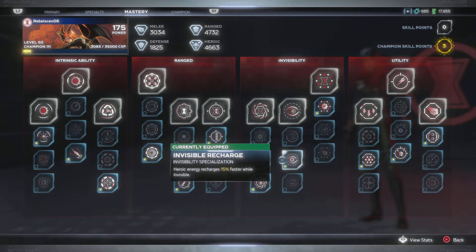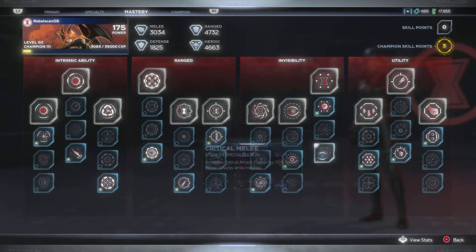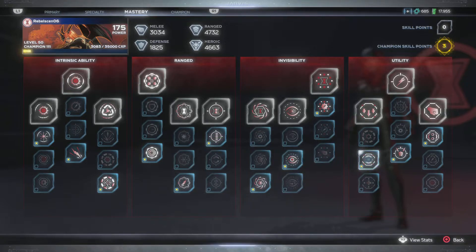I have the invisible status and the invisible recharge. Heroic energy recharge is 15% faster while invisible. Now go back and look at how I have assault heroic recharge at 7.8, support heroic recharge at 7.8, the first perk on Natasha's Coil, plus this — that's why I stay invisible so long. I'm applying 18% increased damage and increases critical attack damage while invisible by 15%. You can choose whichever one you want — for this build I'm running critical damage, which increases critical attack damage while invisible. This goes for anything — range or melee.